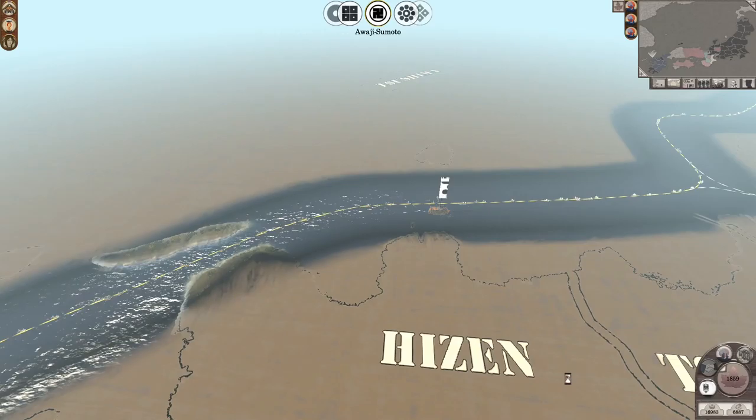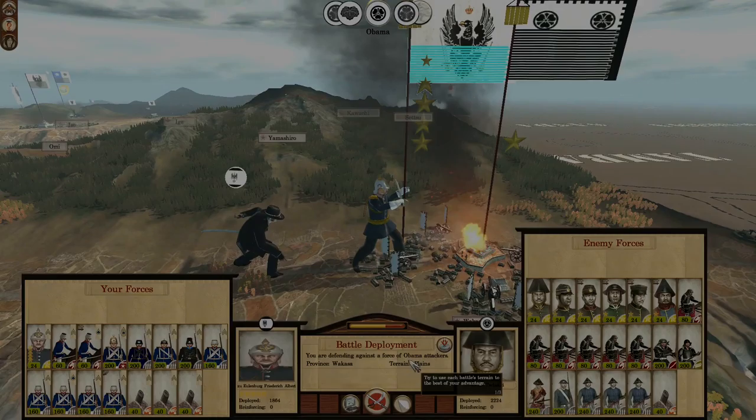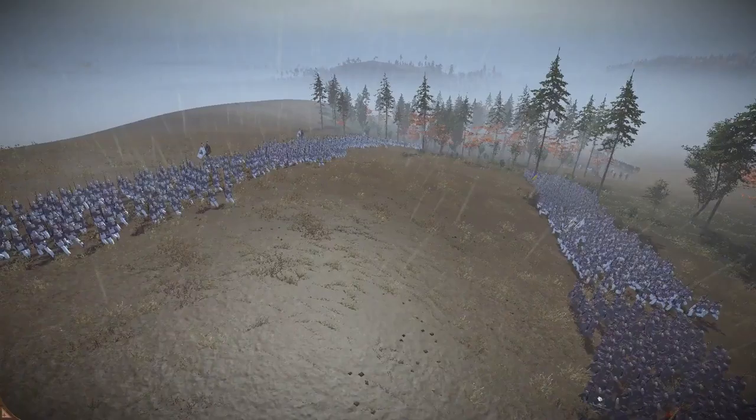Speaking of which, one of the terrible rulers of the Obama decided to literally come out and attack me. The Obama clan is pretty much screwed and they literally decided to attack me instead of waiting in the castle, which has both downsides and upsides. On the battlefield, I literally have the biggest advantage I could ever think of — this massive hill.